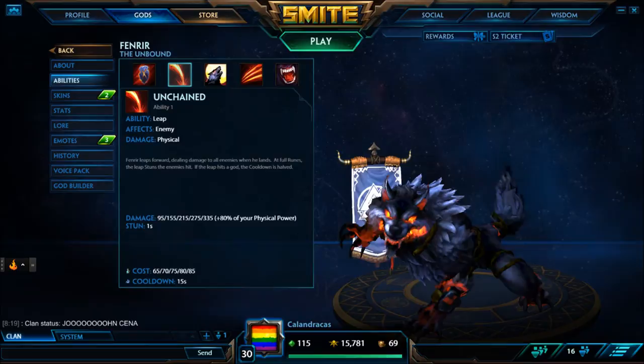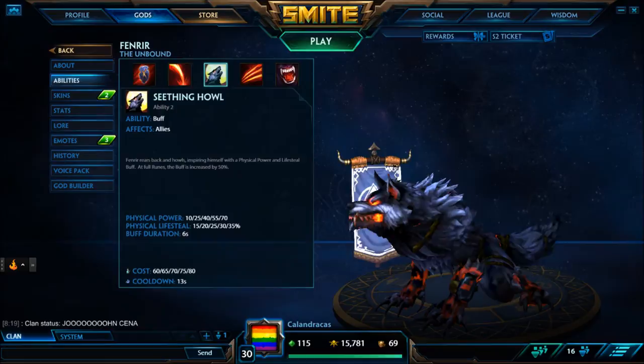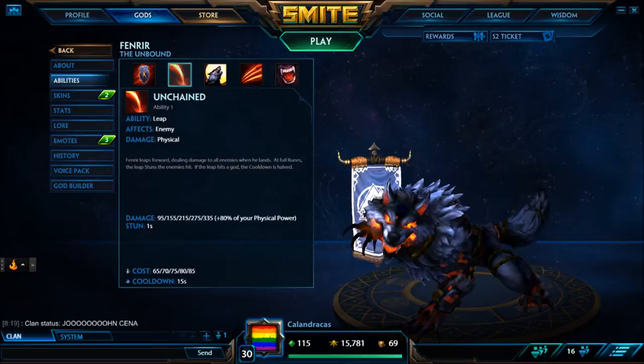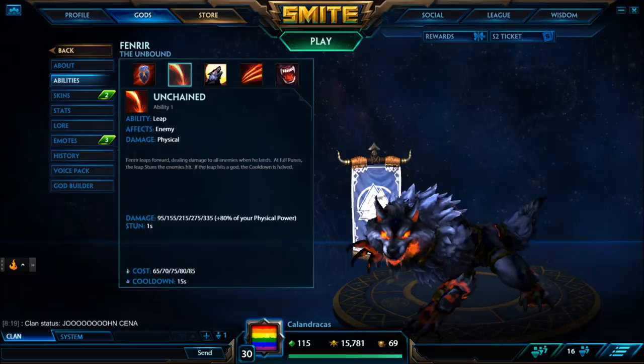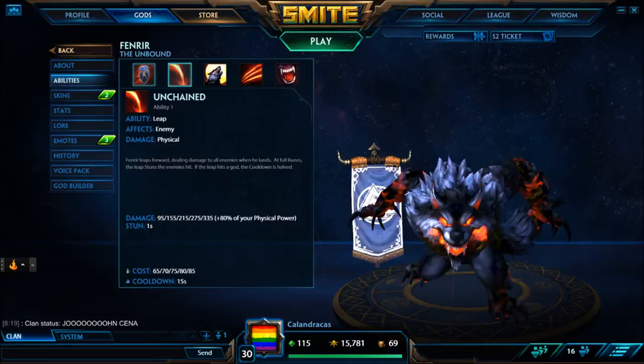The passive is very simple. As you gain auto-attacks, you build stacks. At 5 stacks, your abilities have extra attacks. The main thing you want to remember about your passive is that you've unchained your first ability. You basically will just jump — it's a short range jump — with a ton of damage, a ton of skill, stuns, and the cooldown is reset if you hit somebody. It's a very good ability, and this is what you want to be using your runes on most of the time.